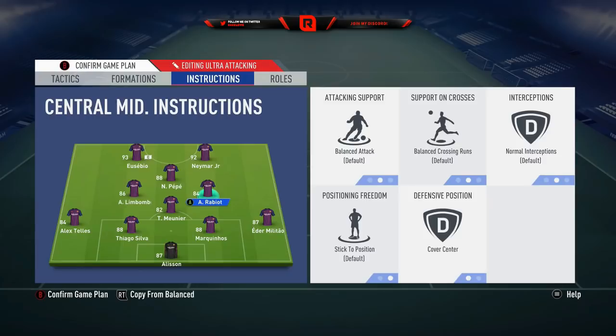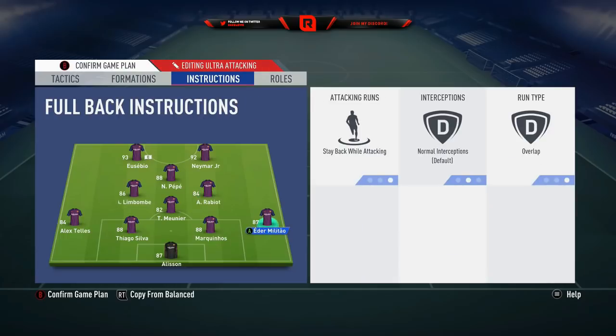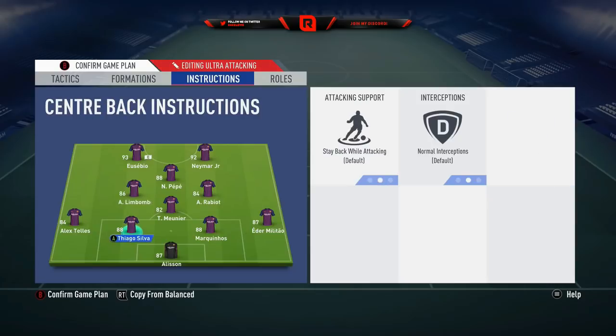The right centre-mid is my more attacking one — I normally play a winger there. He just needs good stamina to get forward. Limbombe and Morata-type players work very very well there. Have him on cover center because you want him as a box-to-box midfielder — work rates don't really matter; he will get forward and go back anyway in that position. On defense, same across every formation: stay back while attacking with overlap on both full-backs, nothing on the centre-halves.